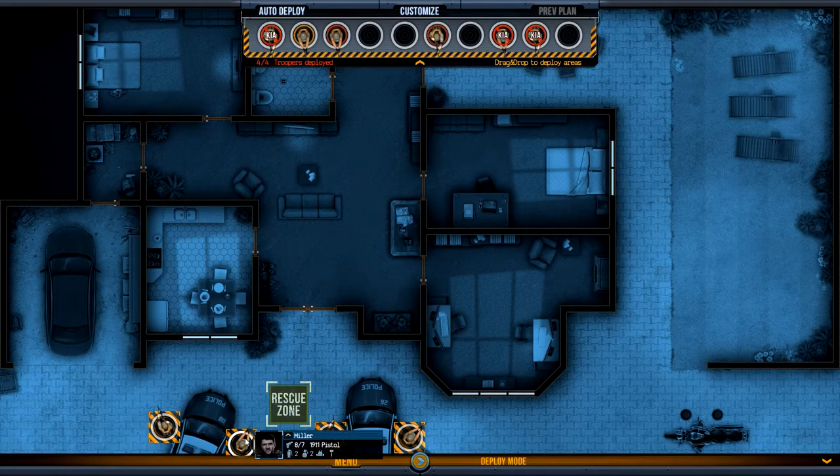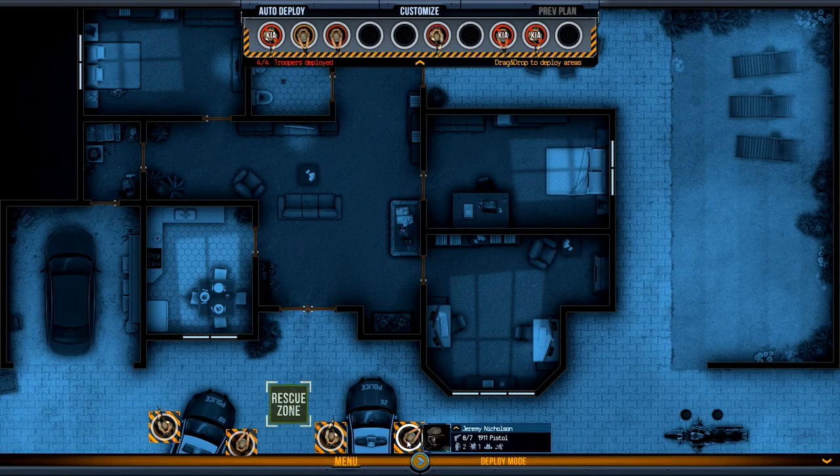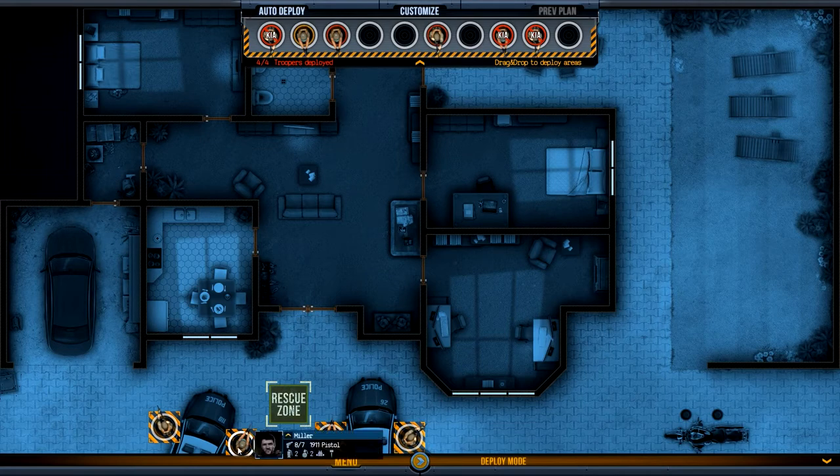So we've got four dudes here. We've got one guy with a dynamic hammer and he's an assault trooper. We've got a point man, an assault trooper, and a point man. What I'm going to do is switch these guys up, so we have two point men going to the front doors and two assault troopers on the outside.